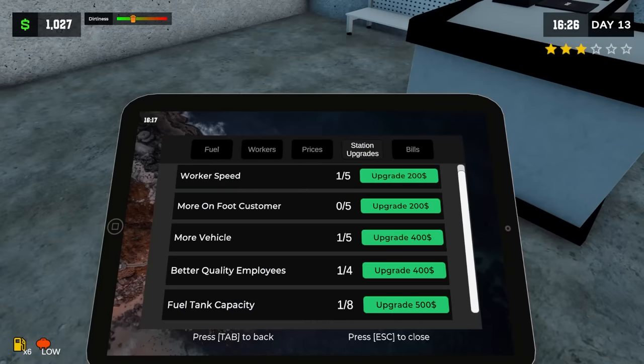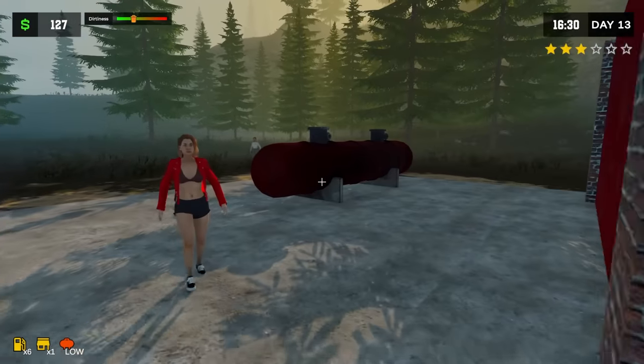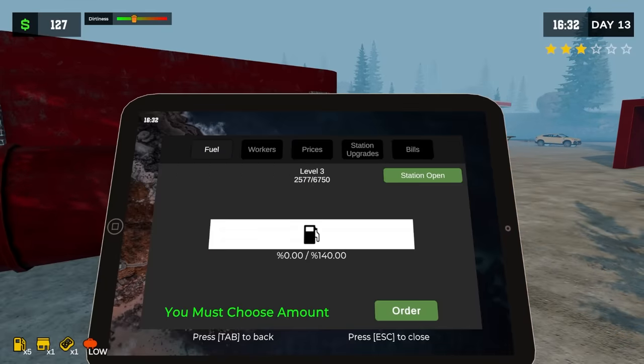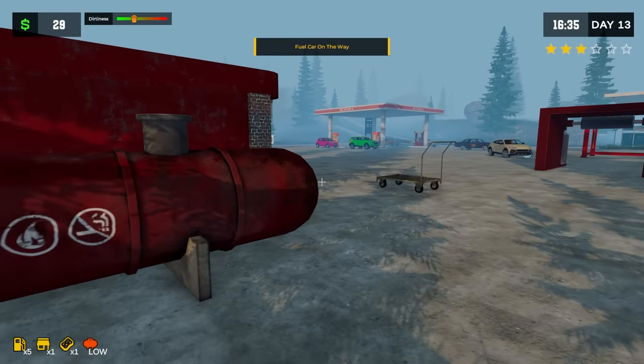Maybe if we look at station upgrades — worker speed, maybe better quality workers, it's $400 there. Let's go ahead and get a fuel tank capacity upgrade too. Did it actually make it bigger? No, it doesn't look any different, but hopefully it's going to hold like 140% now. Yeah, 140. Oh my god, I'm out of fuel — I did not realize that was a thing.